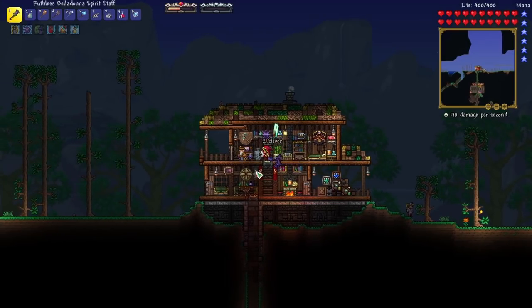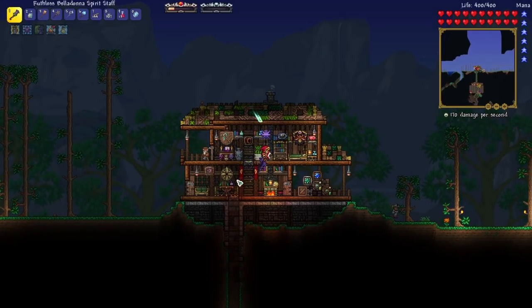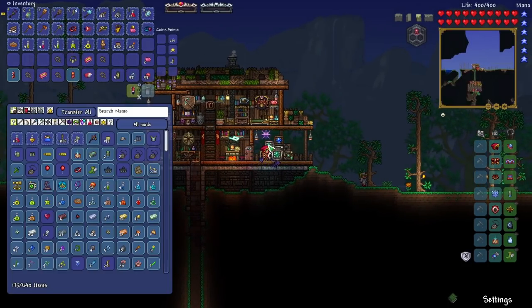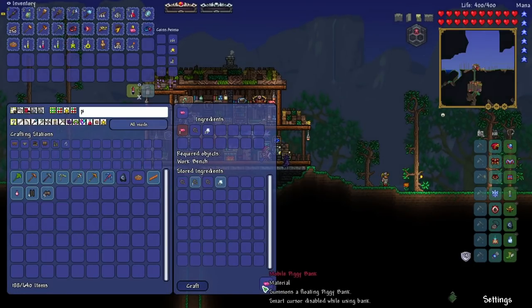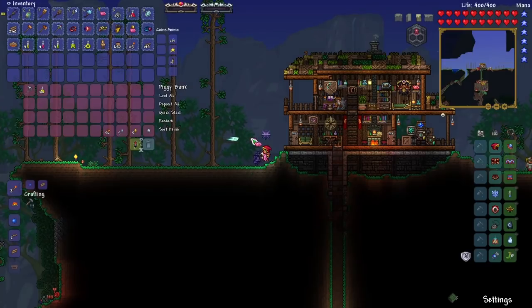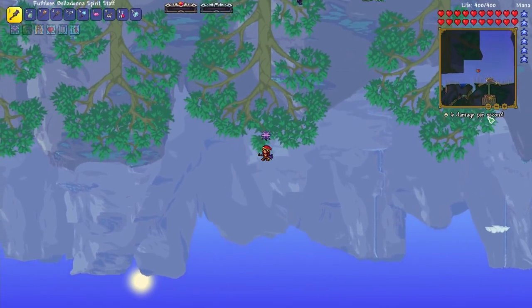Usually something like that in death mode would be pretty challenging at this point in the game, but this house works super well — all the enemies just climb to the bottom. We just got our money trough, but we don't actually need it now because we've got all of those piggy banks. So we can craft our mobile piggy bank now — it's a super useful item, basically the same as the money trough. Let's use our gravitation potion and see what we can find up in the sky.